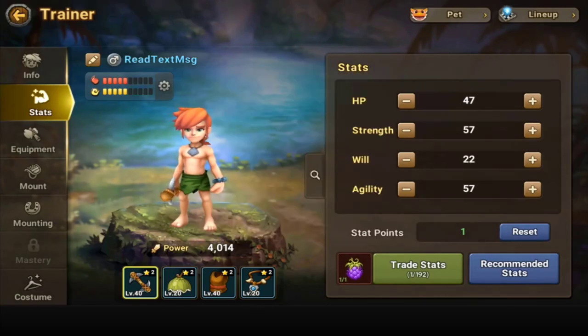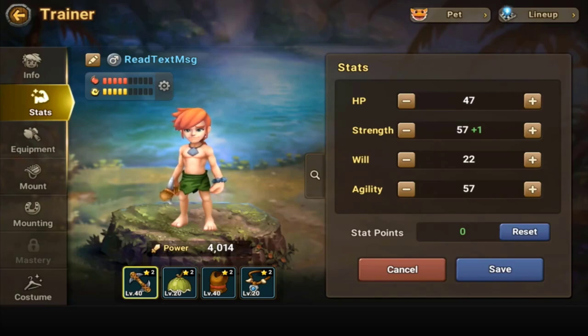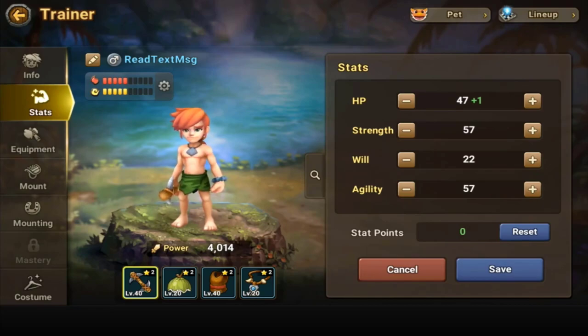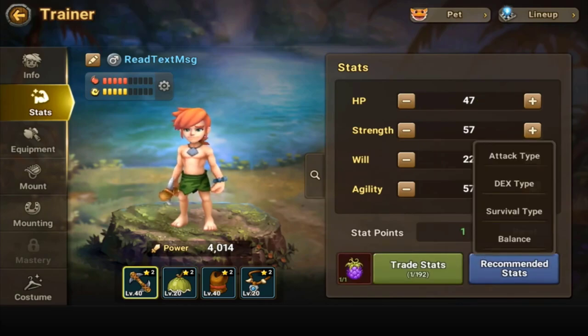You're going to wonder which one you should be upping. If you go to recommended stats, you can click on these — I don't know how many people know this. If you're going for an attack type, you'll get strength hit, plus dex and agility. If you're going for a survival type, it's going to give you HP. Balance will be different — it looks like HP — but it could differ for everyone. Balance seems to mean overall balanced stats, but it's a bit odd since my will is only 22.